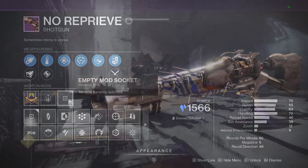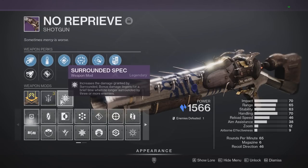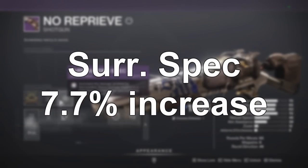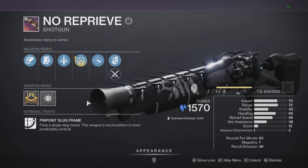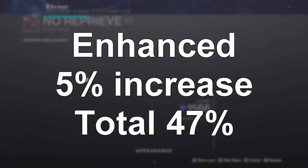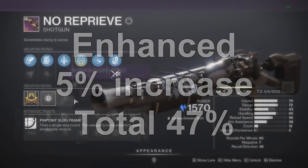To show how this all works, starting with just regular Surrounded and no spec on the weapon: damage on a crit when surrounded by three or more enemies is 52,204. With Surrounded Spec, which both increases damage and extends the perk's uptime after enemies leave, it goes up to 56,200 — a 7.7% increase, the same as a minor, major, or boss spec but working for all three. With enhanced Surrounded plus the spec it goes even higher, hitting 59,030 per shot — another 5% over base, totaling a 47% increase over base damage.